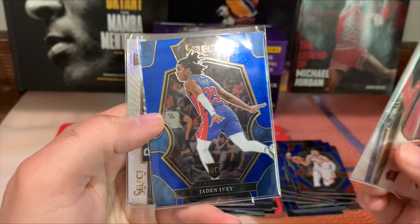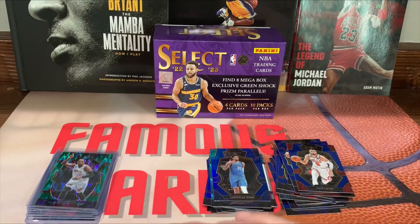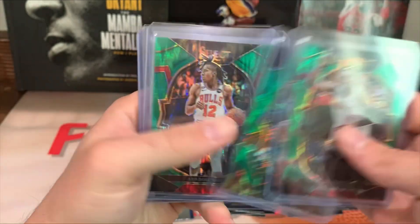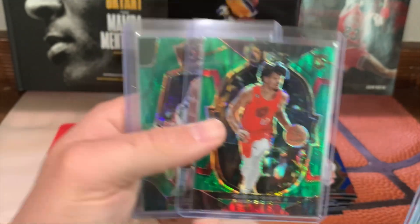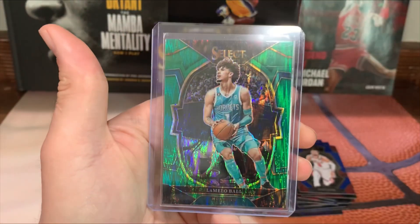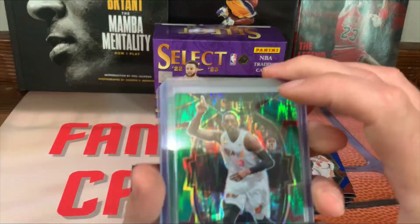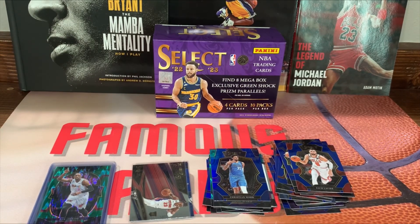Got Jaden Ivey turbocharged, Jaden Ivey base, rookie revolution Andrew Nembhard on the silver. And then our better pulls: we got Bam on the green, Sochan on the green, Ayo second year. That there might be the best pull, that one or Giannis. Shaedon Sharpe, Giannis on the premier, and Lamelo Ball. All in all that was not too bad, especially all these greens - two, four, six - and those are really good ones to pull. All in all, not too shabby.